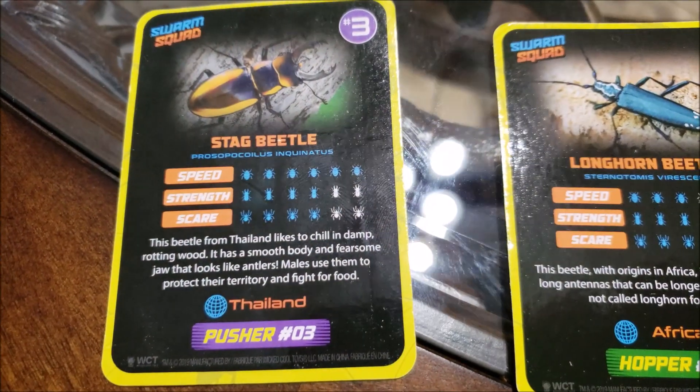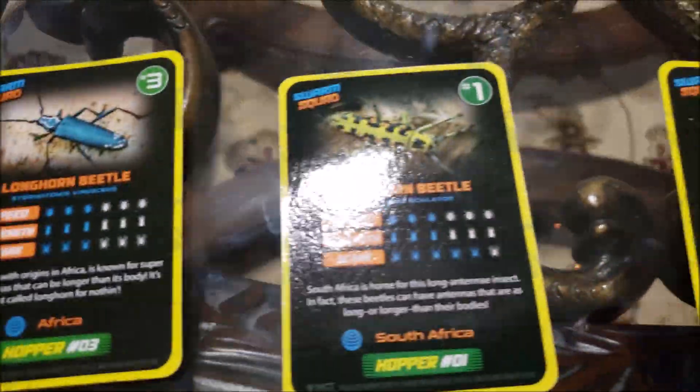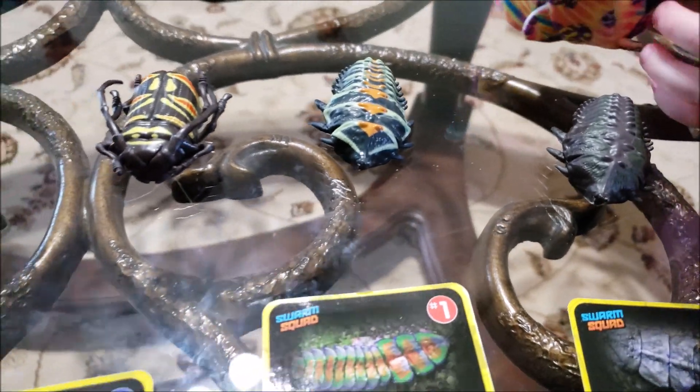We got speed, strength, and scare — all the different cards right here. Cockroach, this, that, and others. These are all the bugs that came with it.